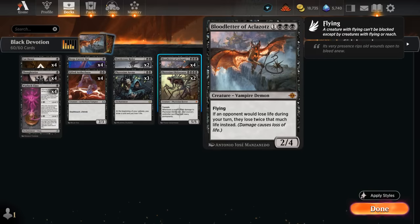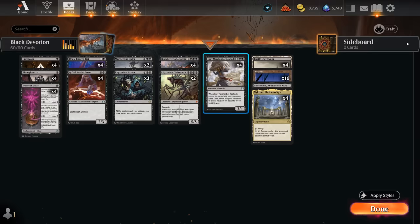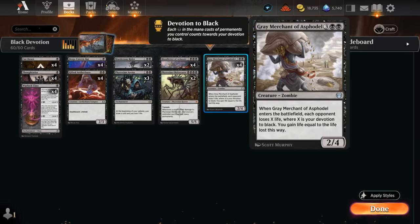The main one being Bloodletter of Aklazot — 4 mana, 2/4 flying — saying if an opponent would lose life during your turn, they lose twice that much life instead. So it has awesome synergy with the Grey Merchant, which already wants us to have a lot of devotion.